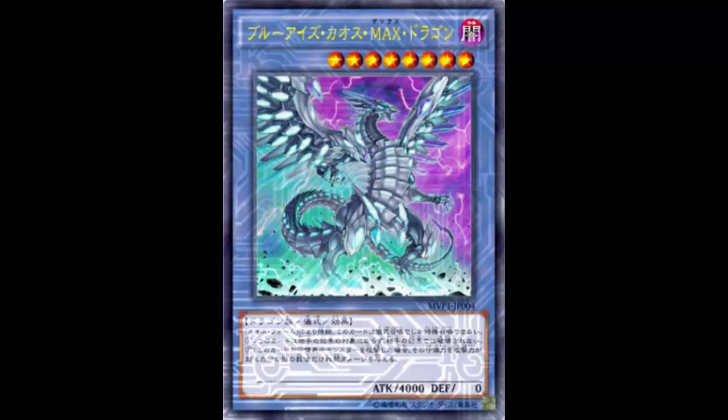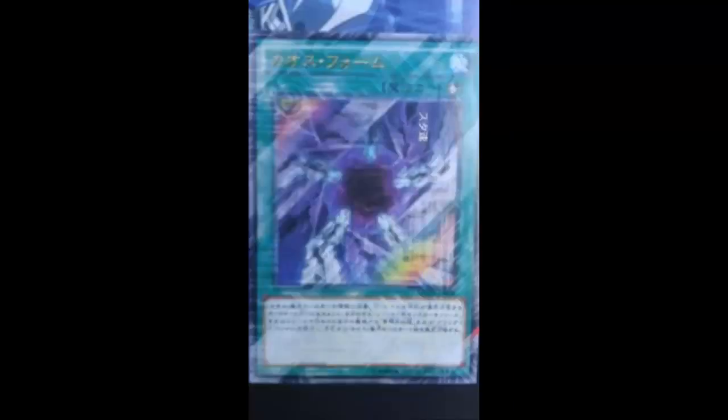You can ritual summon this card with Chaos Form. Chaos Form is a ritual spell card that reads: 'Use this card to ritual summon any Chaos or Black Luster ritual monster.' I believe Black Luster Soldier in the 'ology' naming has Chaos in the name, so they include him. Or maybe they're actually doing something with Black Luster — maybe he'll get a powerful ritual. This all seems like preparation for the big Yu-Gi-Oh anniversary movie.